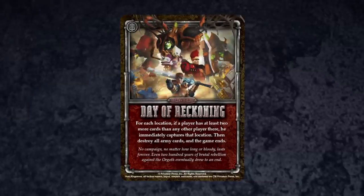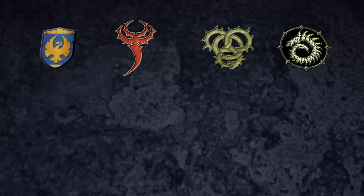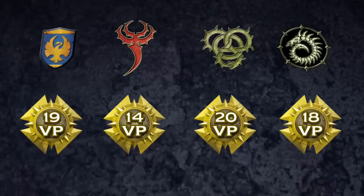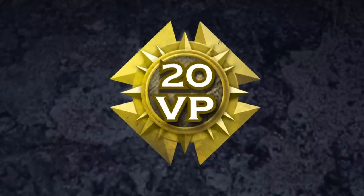It's been a hard-fought game, but no campaign season, no matter how brutal, can last forever. With the reveal of the Day of Reckoning Winds of War card, it is time for Ed, Tony, DC, and me to total up our victory points. After adding the victory points in each faction's combined pile, DC has 19 victory points, Ed has 14, Tony has 20, and I have 18. With the most points, Tony wins this campaign — but the war is far from over.